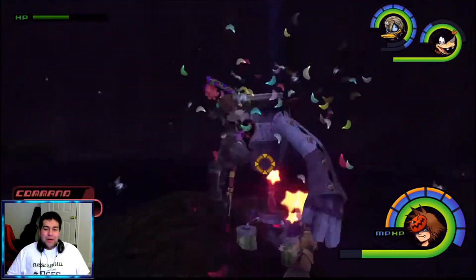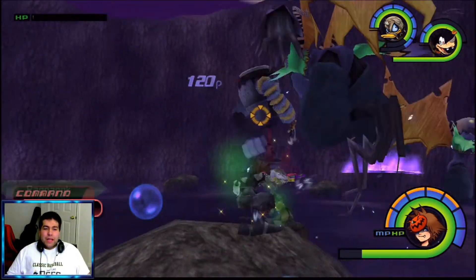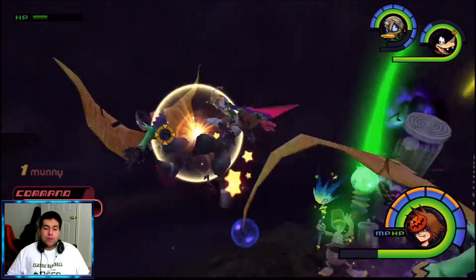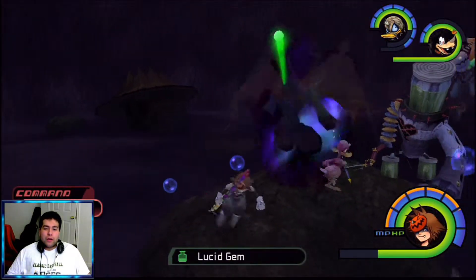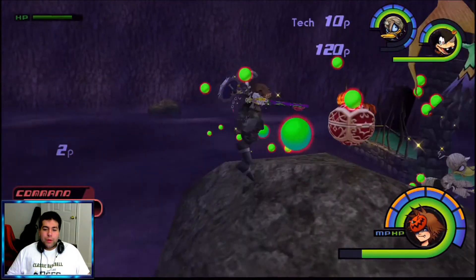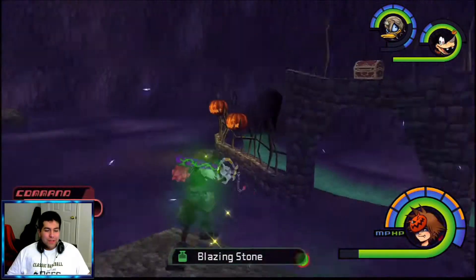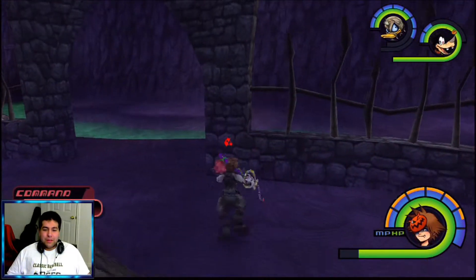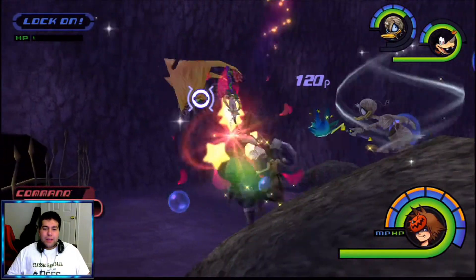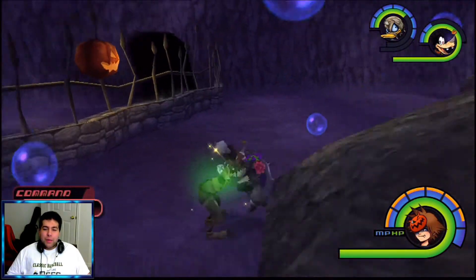The green one, the green one — there we go! Blazing Stones! That's how you get Blazing Stones. The Chimera is the only way to get Blazing Stones — the only freaking way, no joke. That was pretty easy actually, awesome.